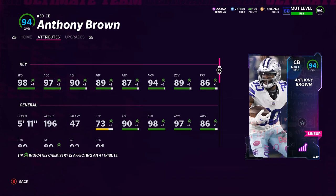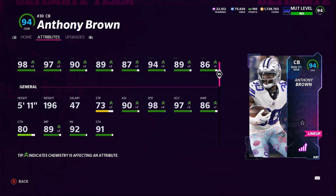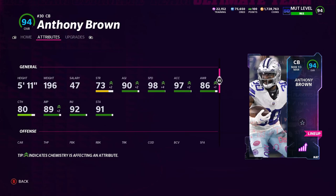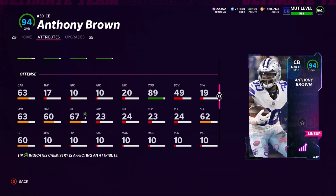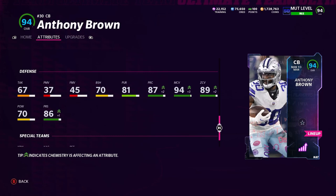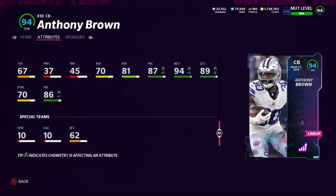Anthony Brown's full stats: 98 speed, 97 acceleration, 90 agility, 89 jumping, 87 play recognition, 94 man coverage, 89 zone, 86 press. He's only 5'11" but he makes decent plays. Awareness is 86, catching is 80 — pretty good for a cornerback. He has had quite a few interceptions. 89 jumping, 92 injury, 91 stamina, 89 change of direction, 70 hit power — actually not bad for a corner.